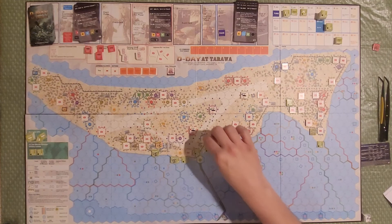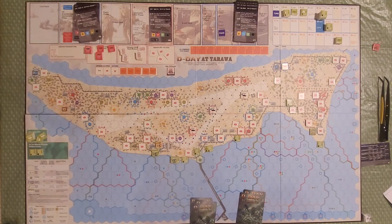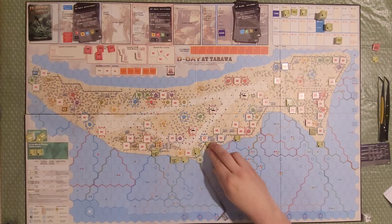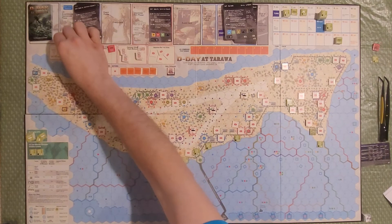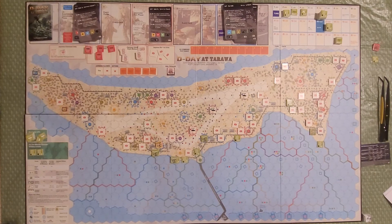One more close combat — three American engineer steps vs. one Japanese unit. The Japanese get two cards and Americans get three. The first Japanese card has a blue — the Americans lose a step, eliminating one engineer unit. Then we get a blue result for the Americans, eliminating the Japanese unit. The engineer moves into that position and gets a disrupted marker.